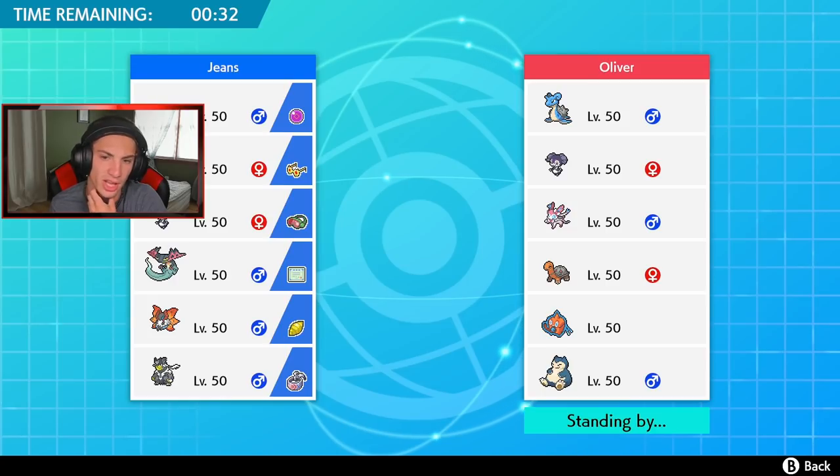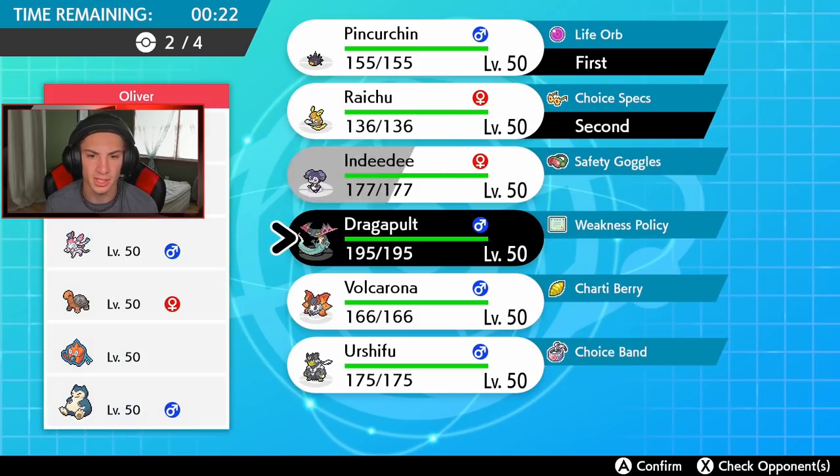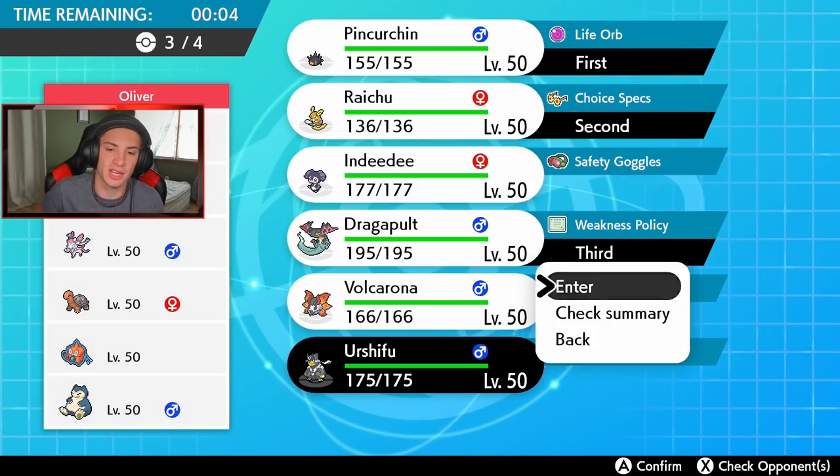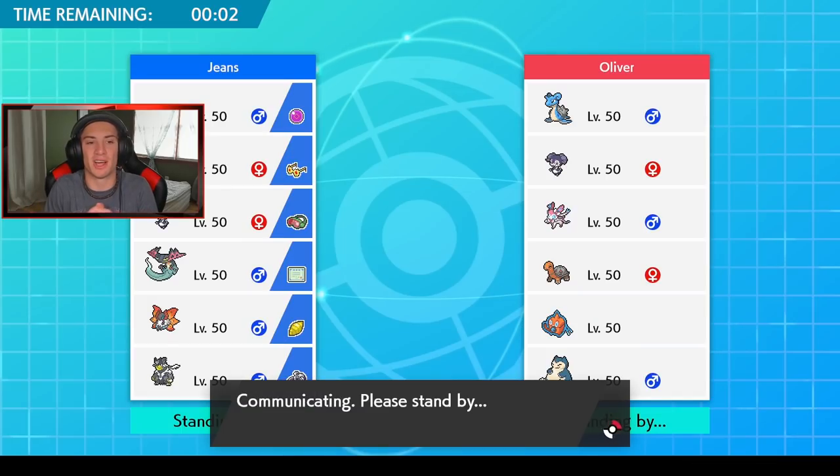I'm going to lead Pinchurchin and Raichu — I feel like they can control a lot of this match. If he does change to a different surge I have Expanding Force, so it's a win-win. I can roll out strong, and then I'm thinking Dragapult coming clutch later in the match and Urshifu in the fourth slot — he's got Water and Fighting coverage which will do work around here.